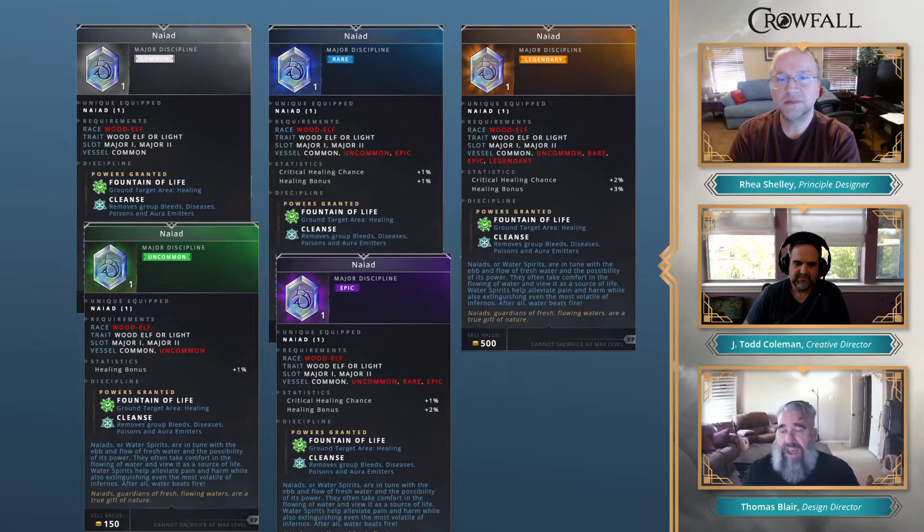As you get a better quality discipline, you'll notice more stats get added at higher values. Todd and I are even talking about pulling out the old restriction that prevented you from putting a lower quality discipline into a higher quality vessel — that was a heavy-handed way to force upgrades. Now it's actually a bad choice not to get a better discipline, since higher quality ones simply have more stats. We can tweak how much we give out to make sure the difference between quality levels is meaningful. We haven't pulled the vessel quality restriction yet, but we have a feeling we will.